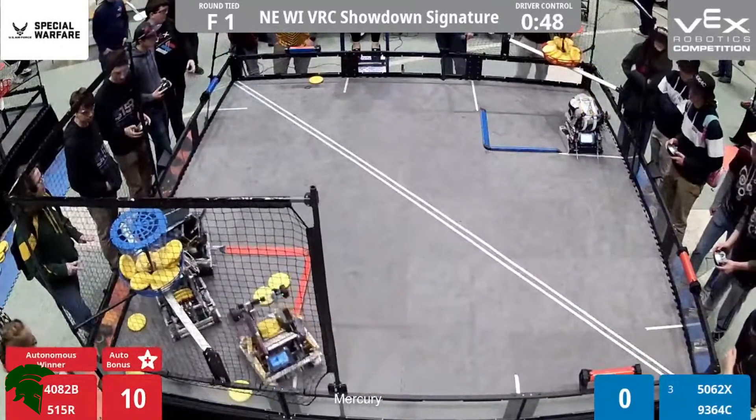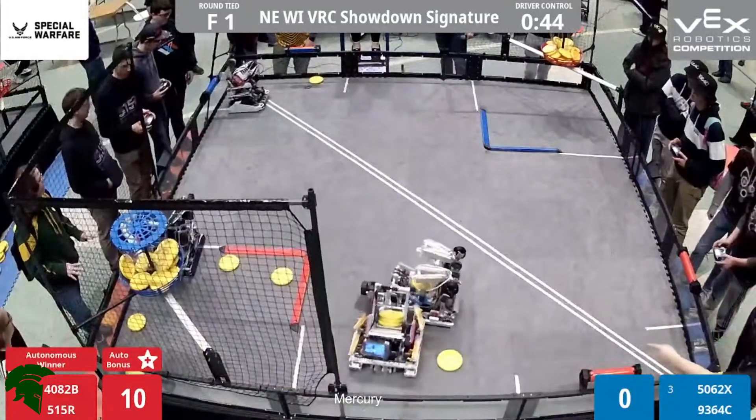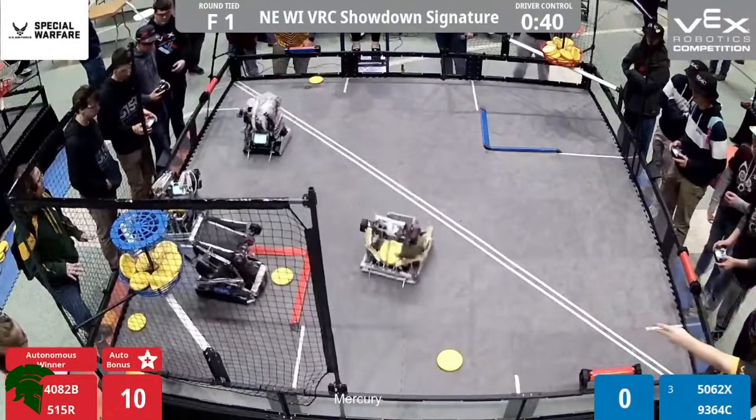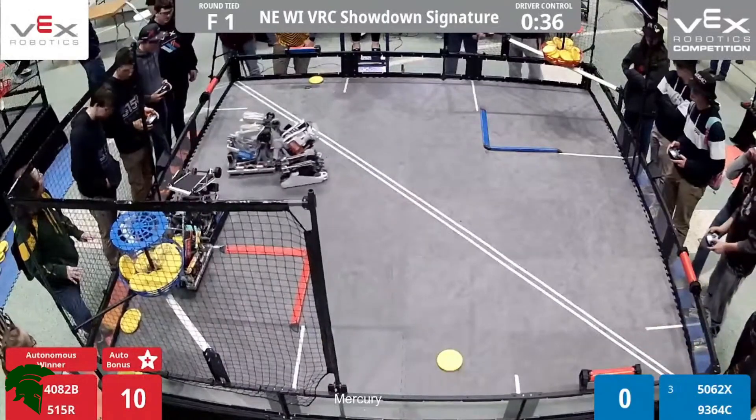9-3-6-4-C with a nice volley there into that blue basket. 50-62X trying to turn around, trying to do anything they can to shoot — they can shoot from a good distance away. Remember folks: three up, only one in for the Blue Alliance though. Just about 30 seconds left in the match.